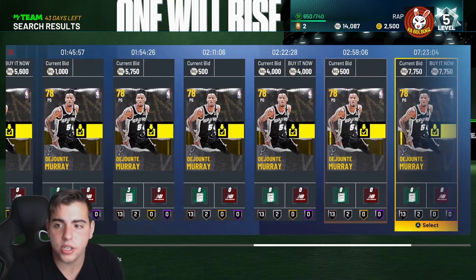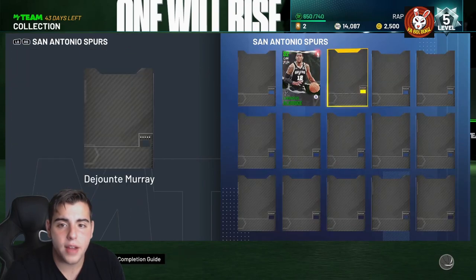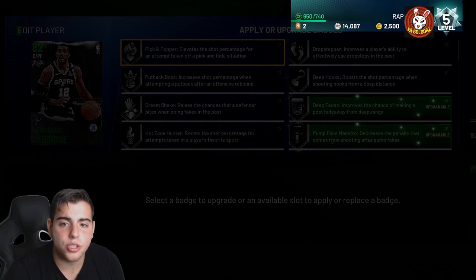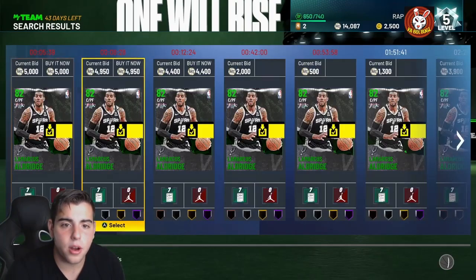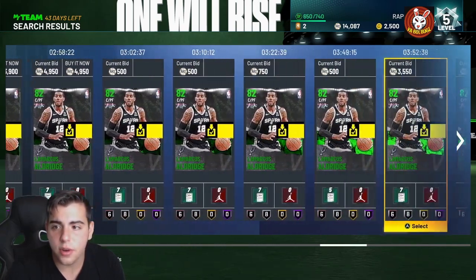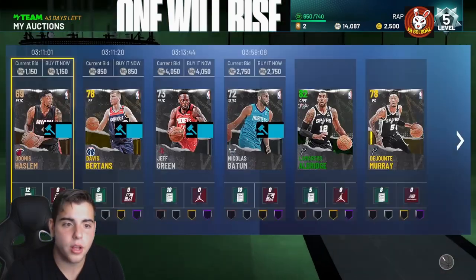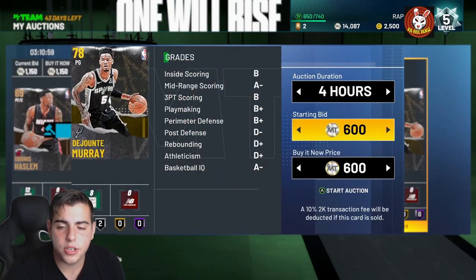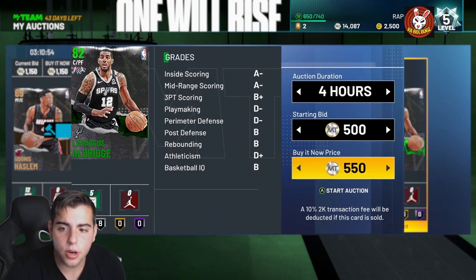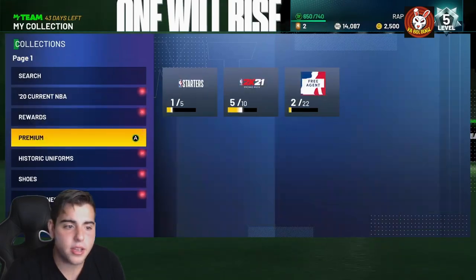This is pretty much how you're going to make a lot of MT on day one. DeJante Murray is going for around 5,000 MT, so I'm going to try to sell him. LaMarcus Aldridge is going for 3k — he's going up to auction as well. You can make easy MT this way; you just have to go through your collection.